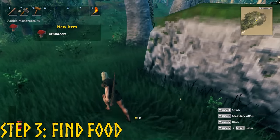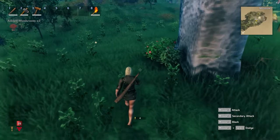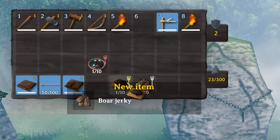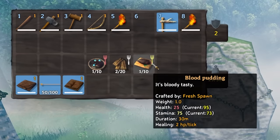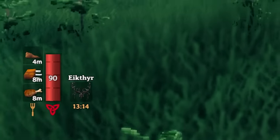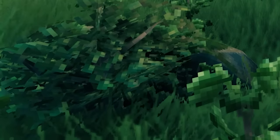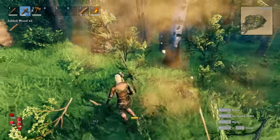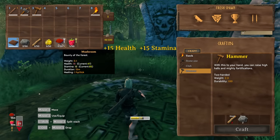Step 3: Find some food. Around the starting spawn area, you should find some raspberries and some mushrooms. Press E on them to collect them. You can eat them by pressing right click on them in your inventory, and if you hover over them, you can see precisely what boost the item gives. If a food item has a red fork next to it, it means it gives you more health than stamina. A yellow fork means more stamina than health, and a grey fork means equal stamina and health. In Valheim, you can only eat 3 unique food items at a time, so finding the best combinations is very important. You don't actually need to eat to survive — you will never starve to death — but you will need to eat if you want to increase your health and stamina. For now, just eat your mushrooms and berries to give you a stamina boost.